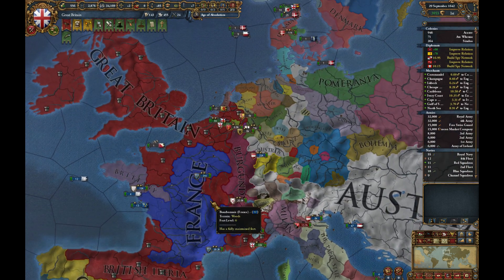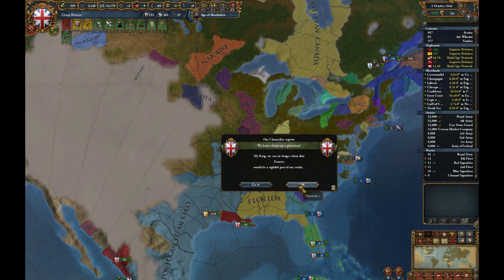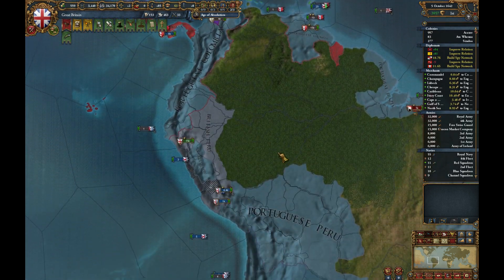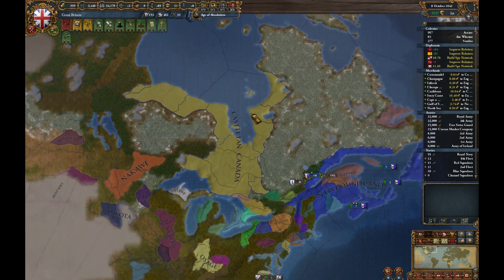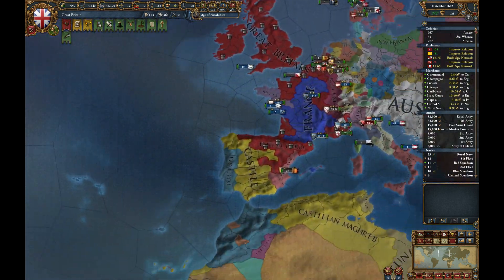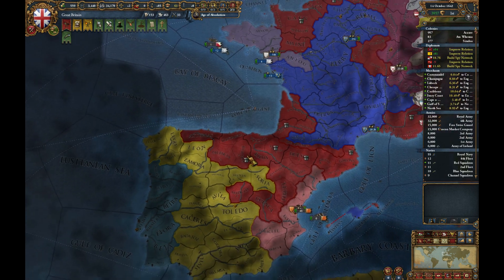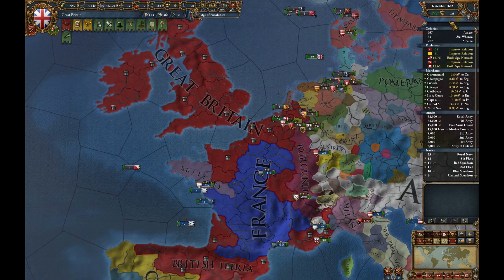We're spying on Castile and Portugal to try and restore some of the claims we've lost. For Portugal, the main ones are going to be Mexico and Louisiana. For Castile, we probably want to get a few in Florida and Canada, and of course we definitely want Zamora because it'll give us direct access to Portugal. For now, probably best just to sit on this for a bit.